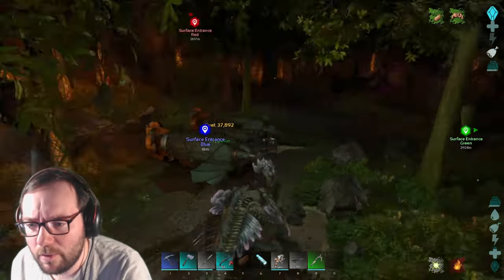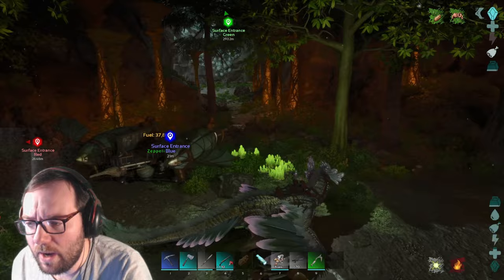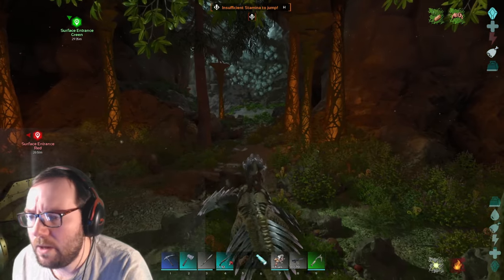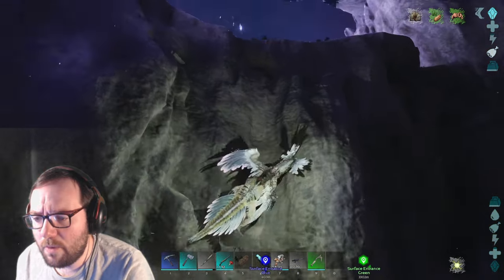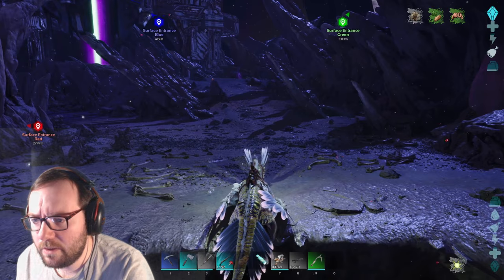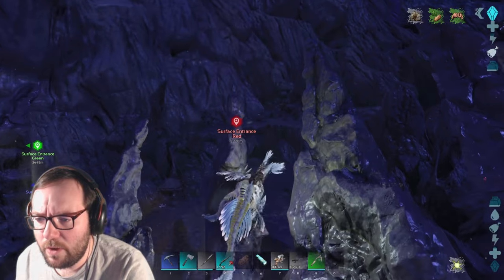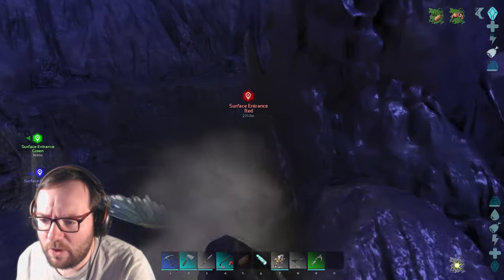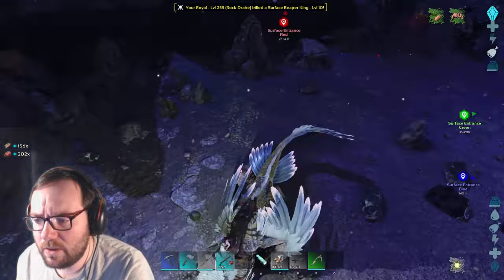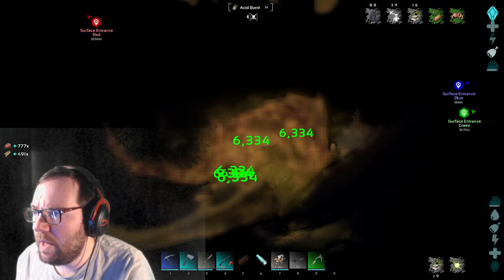There's our blimp with the surface cave. We could go up to the surface - we've got time until 6 a.m., so we've got a little bit. This isn't exactly part of the plan but let's just see. Maybe we'll get some more loot - who knows. There's a purple drop, let's fight some reapers. Oh, there are so many reapers!